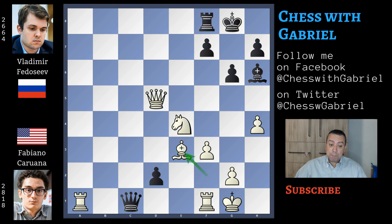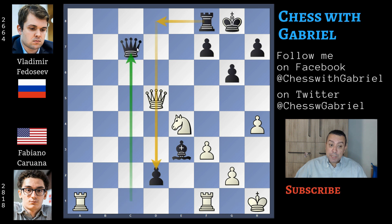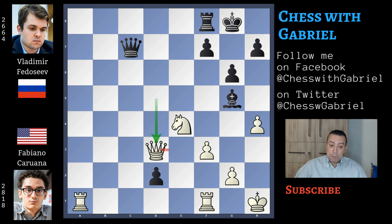Knight jump to e3. Bishop captures. The bishop recaptures with check. And king to h1. Queen to c7 — now the idea is to play rook to d8, attacking the queen and also protecting the pawn. Queen to d3 first, attacking the bishop. Bishop back to h6. So now move 40 is reached.